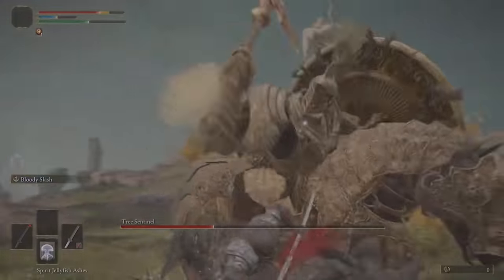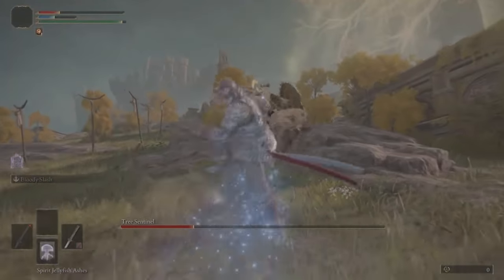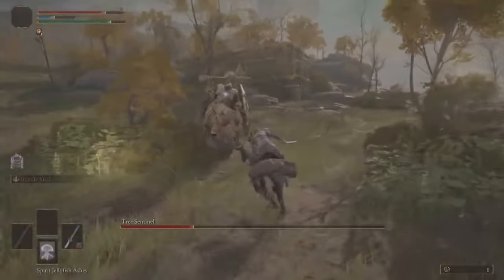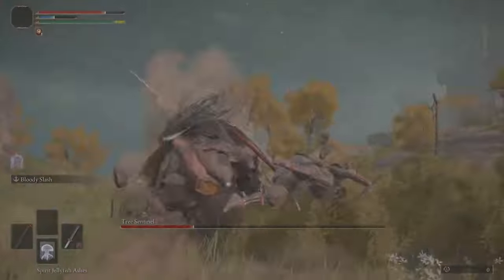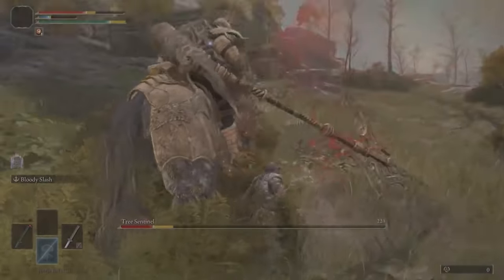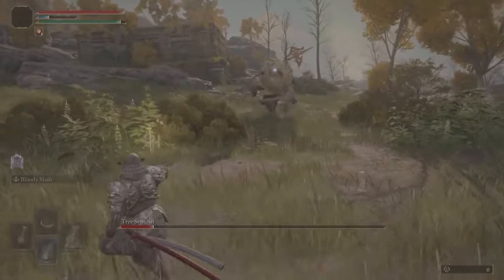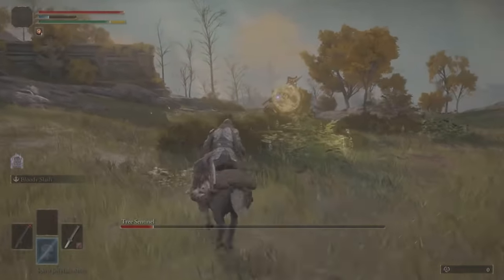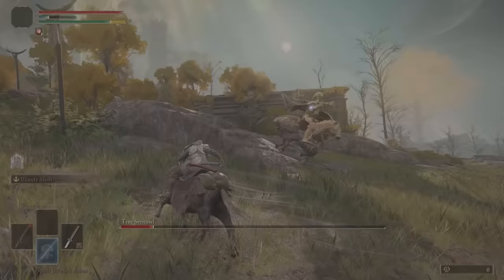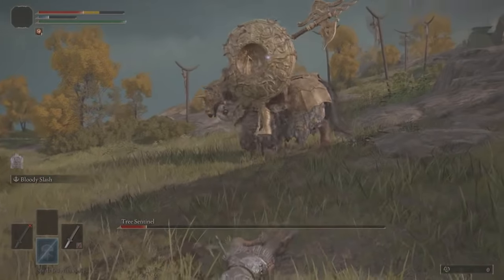The first Tree Sentinel we discover is immediately after we emerge into Limgrave. We can assume that most, if not all, Tarnished start in this same area, as Varre waits here to see what new Tarnished he may be able to recruit to his cause. This means that the Tree Sentinel is likely to do battle with all of these new Tarnished as well. The Sentinels have dedicated themselves to the Erdtree — they are its rampart, and their goal is to destroy all who threaten it. After defeating Morgott, we learn that in order to become Elden Lord we must burn the Erdtree, and we believe it's likely that the Tree Sentinels, being the Erdtree's closest defenders, know this as well.